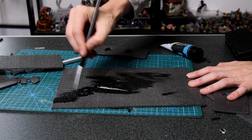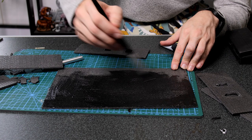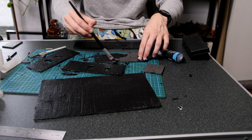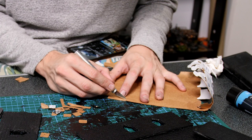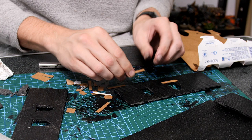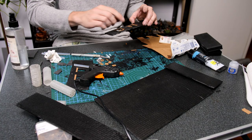Next up I gave everything a layer in a cheap black acrylic paint. This will help to seal up all of the foam and give me a nice base to paint over. I cut out some cardboard to represent some extruding stone around the windows. This will help pop once I put down the black paint and dry brush the whole thing, rather than just the carvings in the foam.